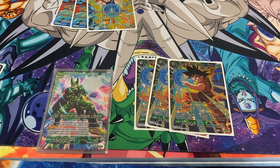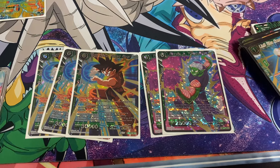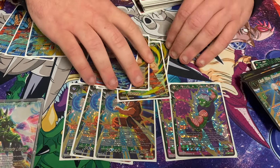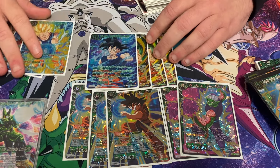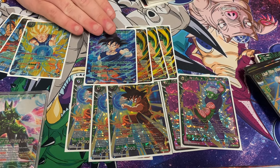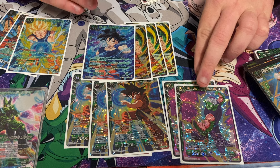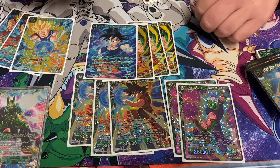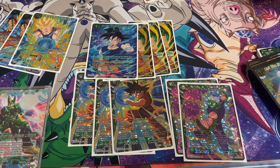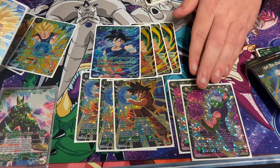I actually run the Fated Rivals package — three of the 6-drop Goku and two of the Piccolo Fated Rivals. We also run the 4-drop in the deck. Essentially, this just says on turn three going first, I have something to do that isn't just play a unison or another cell. I found a lot of the time you're kind of just doing nothing going first — your turn two is ideally awaken, play the Z Unison, awaken, play a cell.